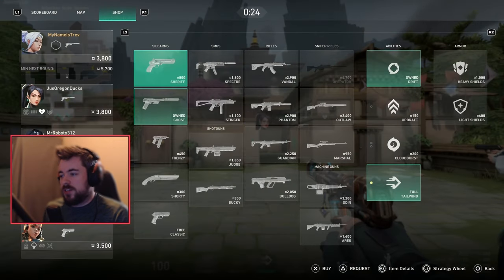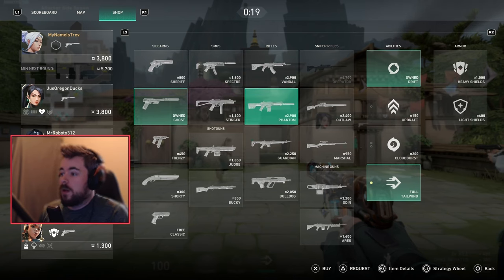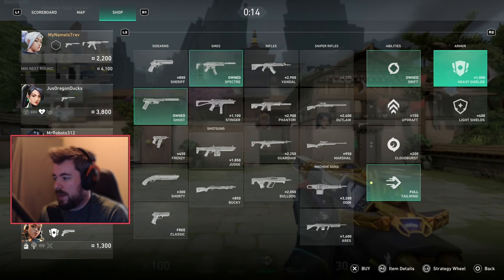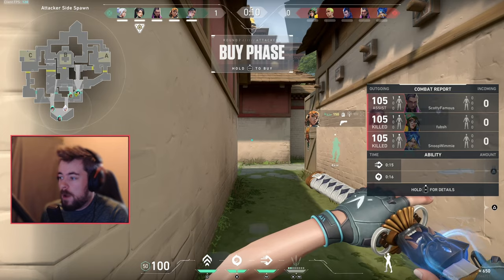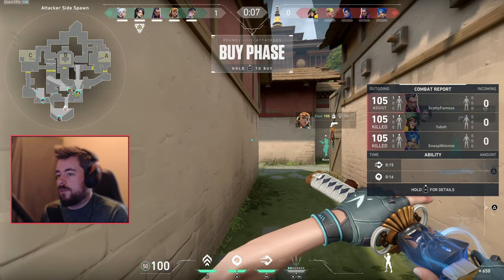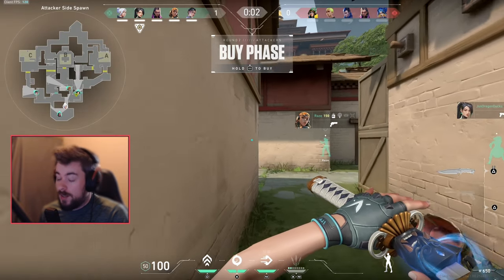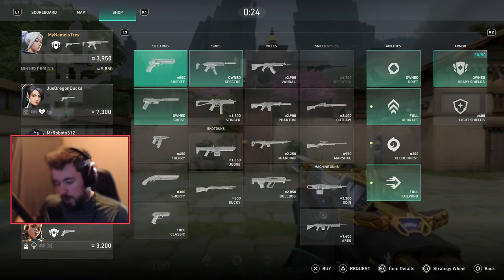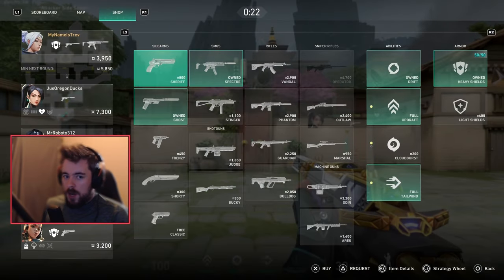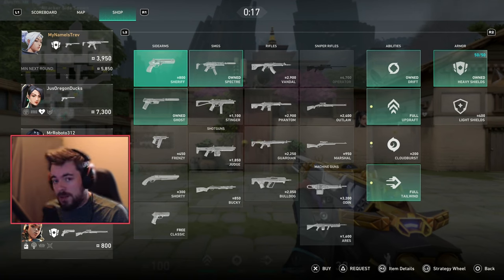In round two, I just won pistol. Since I'm on attack, I'd like to buy a Specter with heavy shield and full equipment. On defense I might buy differently, but on offense I don't really like the Operator, so I'm buying full with the Specter. We just won round two — won our buy, won our eco — but we haven't done anything truly essential yet.